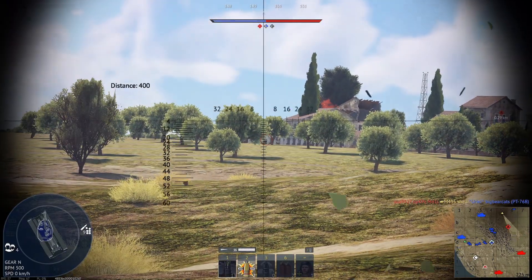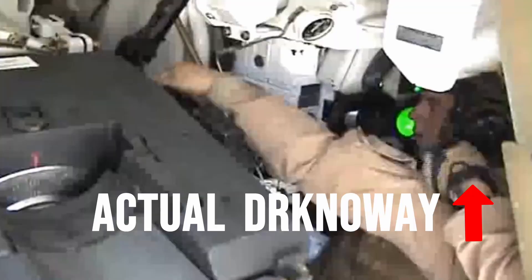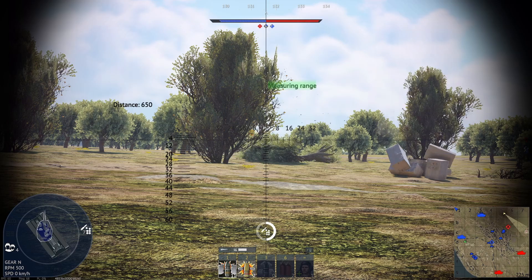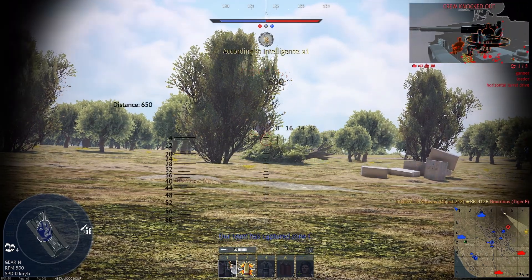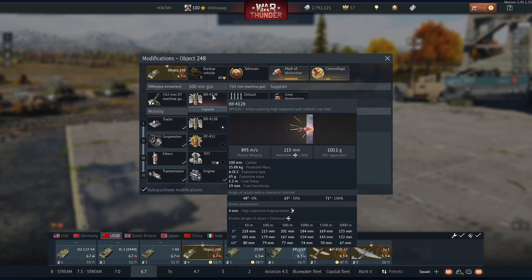The 100mm main gun is phenomenal. I call it a main gun and not a cannon because I was a Marine Corps M1A1 tanker in real life, and that is what we called it. I also call it the Sadmaker or Freedom Deliverer. The main gun can easily let you one-shot a lot of things you will face — this is what makes this vehicle so dangerous. You can achieve a sub 10-second reload, so you can keep sending those beefy APHE-BC rounds downrange.